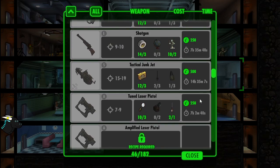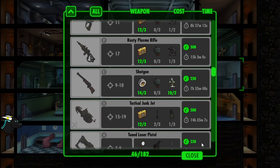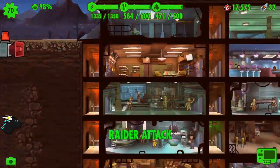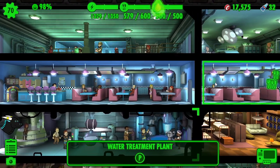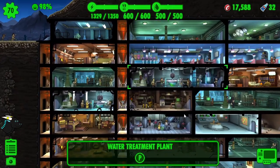We might want to get ourselves a tactical Junkjet, but that's not something we can afford right now. We need more superglue. Looks like we have some raiders incoming — that's a free weapon or outfit or blueprints. Sometimes they drop blueprints.